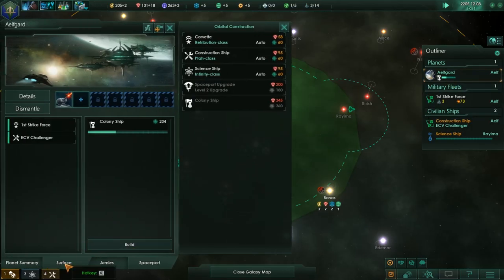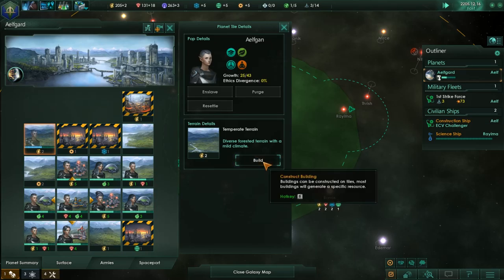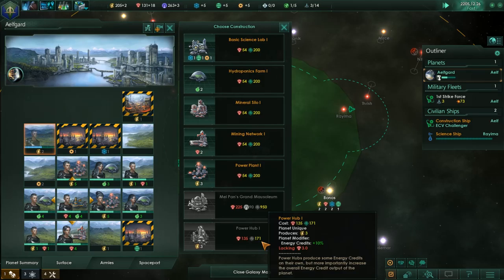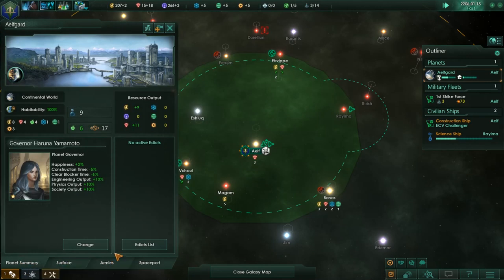On the surface up here, we are going to build — in a couple of days, there we go — the power hub. And we'll boost energy production across this whole entire world.